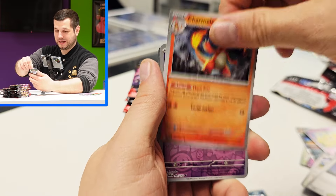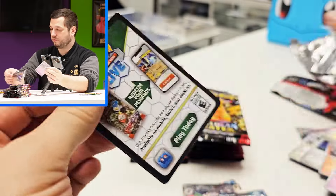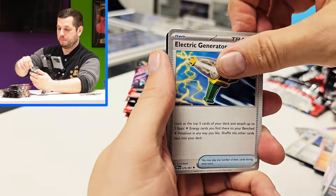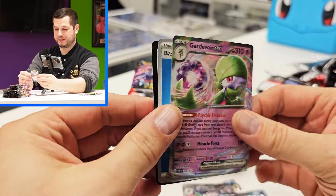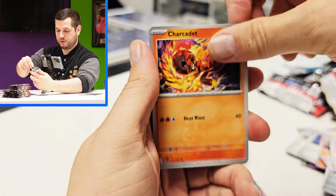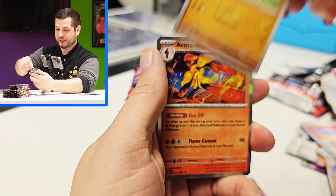So on the Saturday — it was released on Friday — the day after, when the customers came in to open theirs, we had some pre-orders. The first customer pulled that Mew. They collected their ATB, opened it in the coffee house, and pulled the Mew — very, very good. And the Saturday, the day after, when everyone came and collected, two people pulled the Charizard.